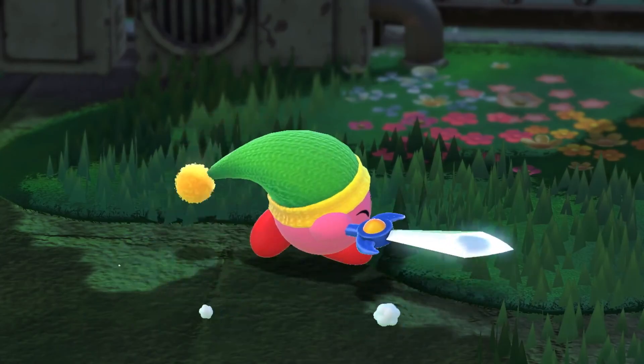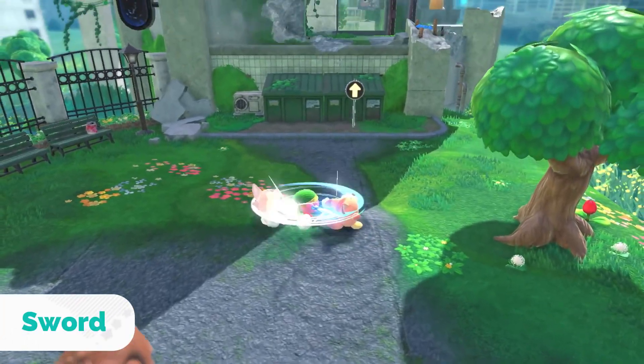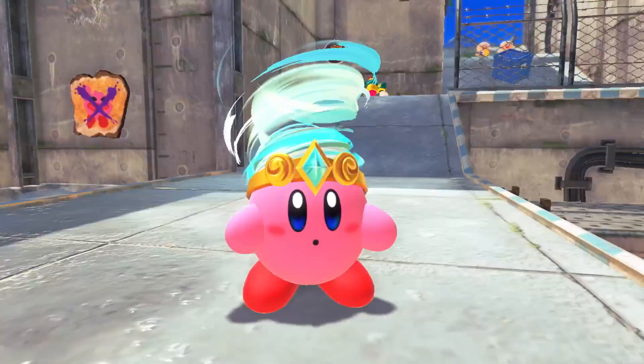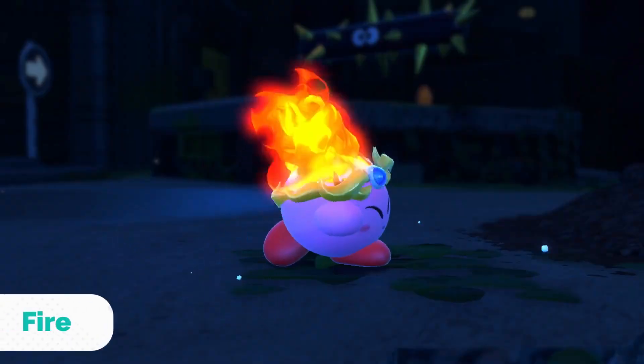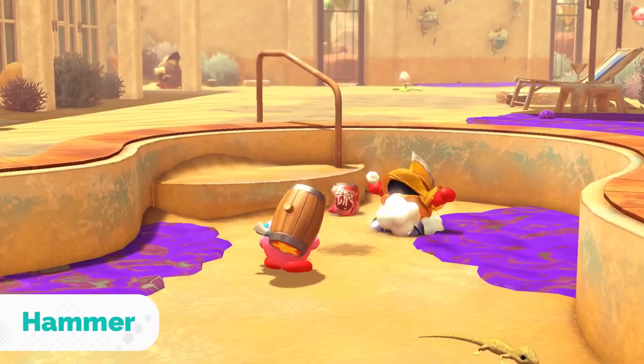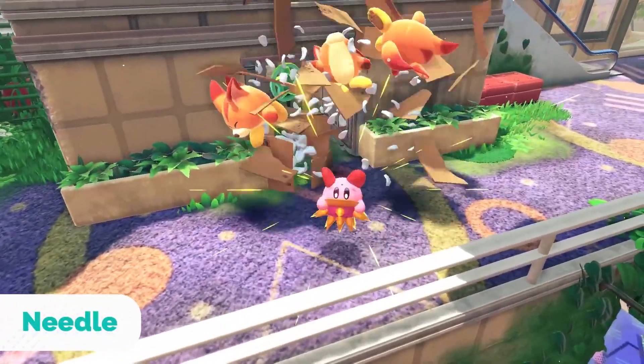Inhale certain enemies to copy their abilities: Sword, Bomb, Tornado, Fire, Hammer, and many more. There are different ways to use them, too.